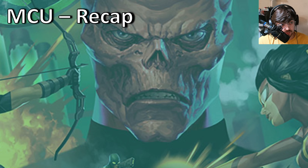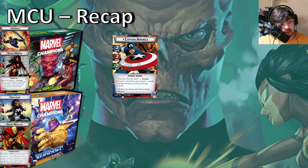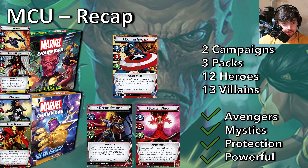To recap the MCU track — you'll end up with one campaign and you'll have Hawkeye and Spider-Woman, Captain America, then go into the Mad Titan's Shadow, and after that get two mystic hero packs. The cost of two campaigns and three hero packs gets you 12 heroes to play, 13 villains to play, and a functional Avengers strategy, mystic strategy, protection strategy, and access to very strong heroes — then you can start playing expert as well. I really wish I had done it in this order, because when I got the Mad Titan's Shadow first, the Spectrum leadership tech was very lackluster since I didn't have any of the leadership support from Captain America and the Red Skull campaign, which makes the Avenger strategy a lot stronger.